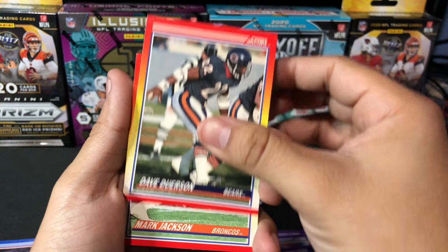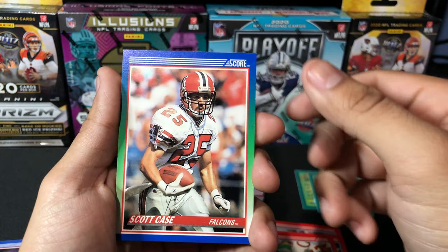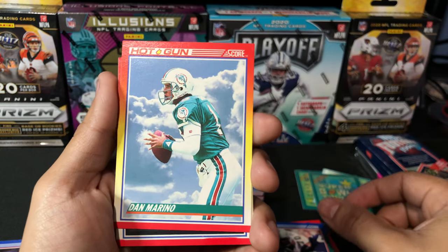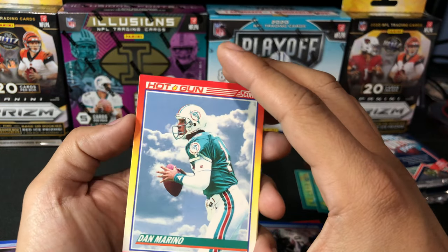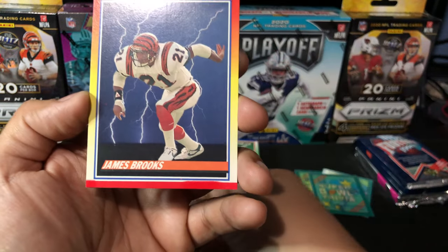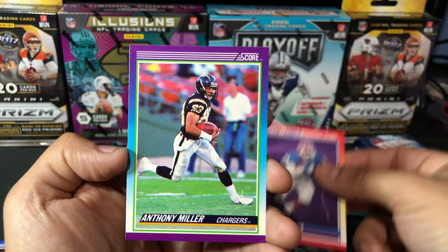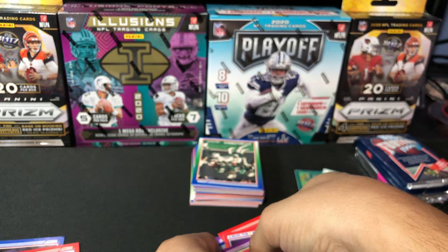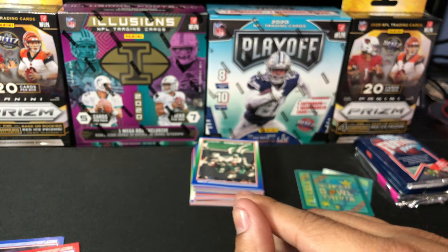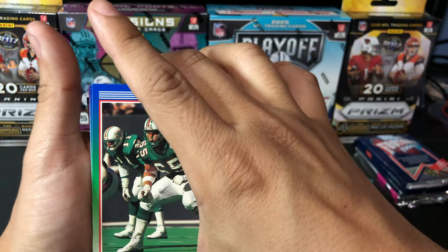Dave Dorson, Mark Jackson, Jerome Brown, Scott Case, Steve Atwater, Brian Socia. Dan Marino Hot Gun — there you go, Dan Marino. Probably the best quarterback ever to not win a Super Bowl. Another James Brooks Ground Force, Thurman Thomas Ground Force, Anthony Miller — Chargers. There is a ton of cards here, guys, a ton of cards. Those little Super Bowl trivia things are pretty cool — wondering why they stopped doing that kind of stuff in the new modern age cards. Hopefully they'll bring it back one day.